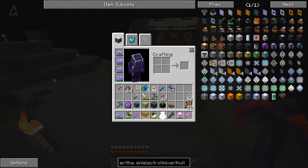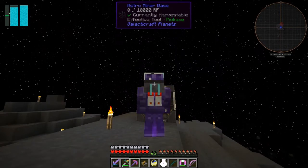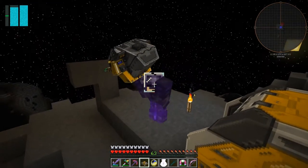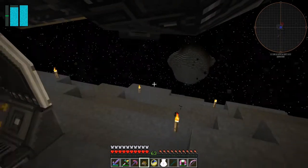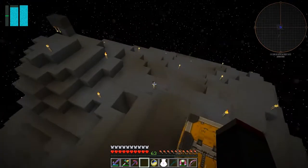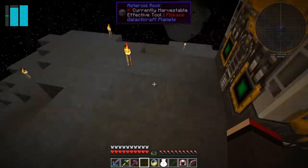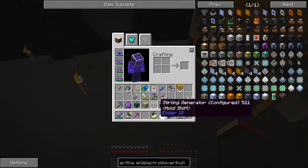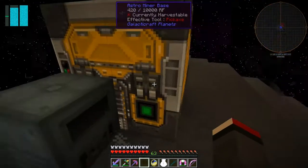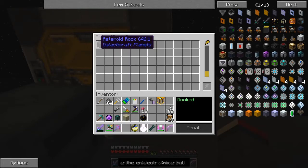So what we then do is we put the asteroid miner in this. I think we can see ourselves with this as well. Let's press F5 again. So that's the asteroid miner - let's put that into here like this. Now it needs power. I think these two green ports are import ports. So let's take the sterling generator - I haven't got the other chest with me. Is that giving this power? It certainly is - fantastic! It's also picked up six moon rocks.